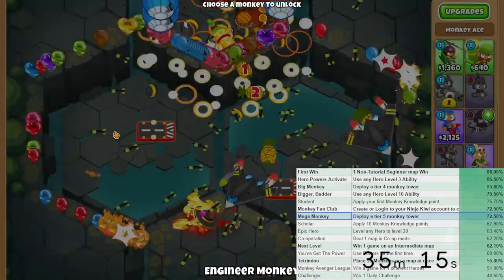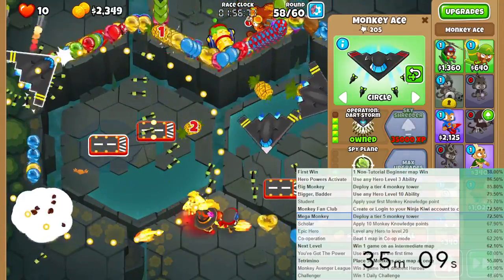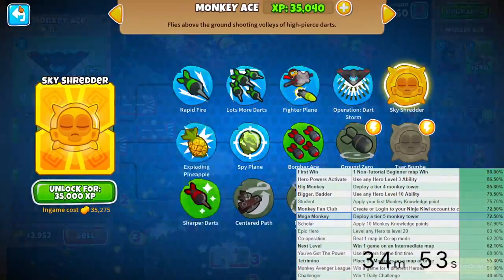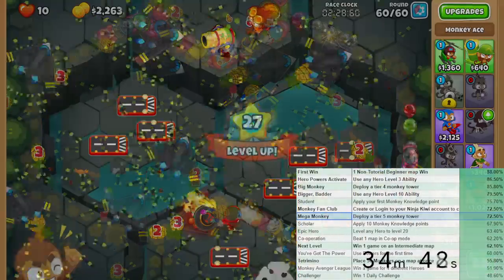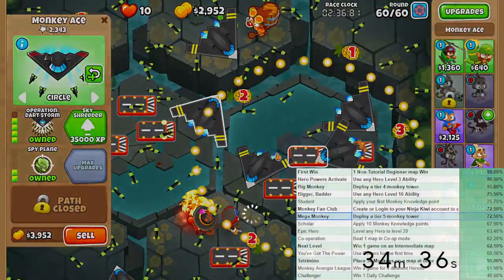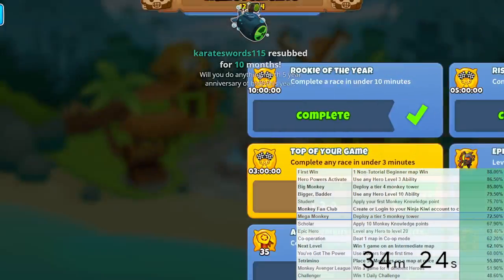We're getting XP really quickly because races give you that much. So maybe if I need a quick fix for XP, I'll go ahead and play the race. Don't die, don't die - holy crap, that was close! I almost choked that. Fast forward - and sub 3 minutes! Piece of cake. We got a new hero. Three achievements just like that, nice and quick.